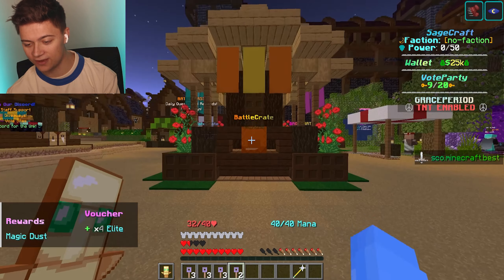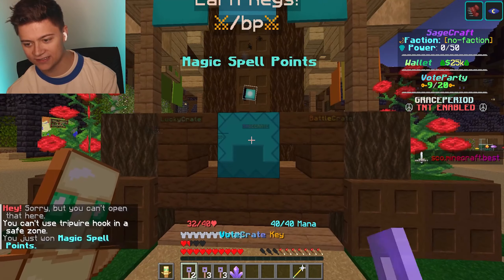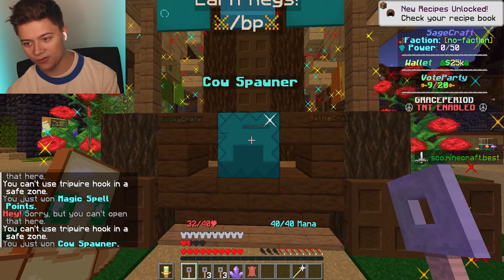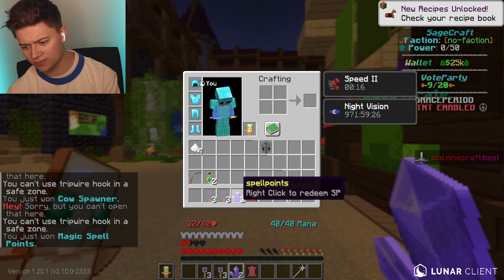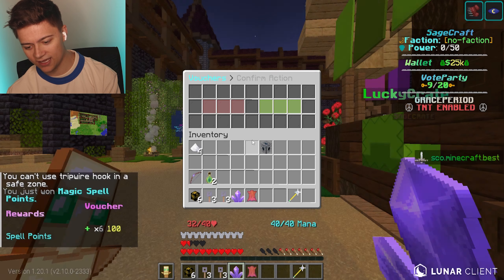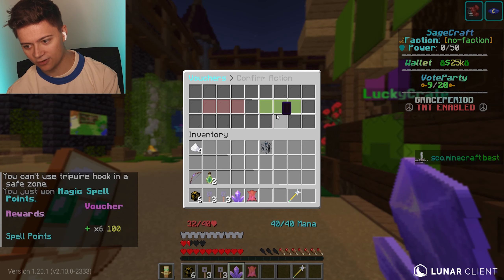Let's go with the voting crate next. The rewards are magic spell points, a cow spawner, and more magic spell points. We got magic spell points, which I'm assuming is for the wand or something. We actually deposited 1,000 — 1,000 baby!